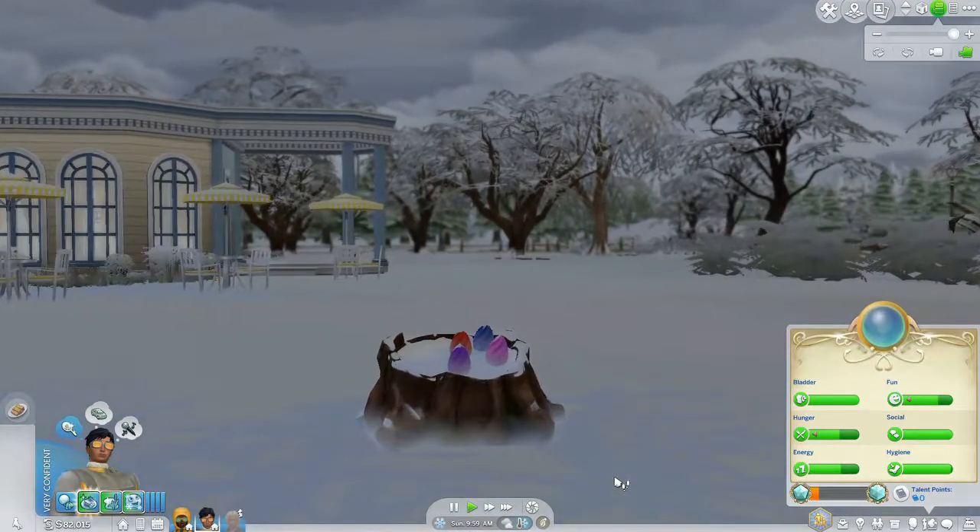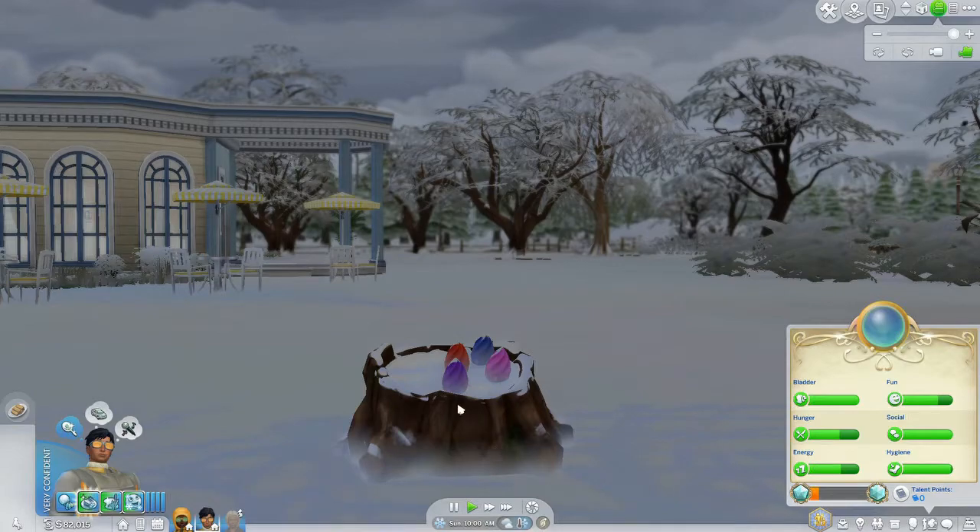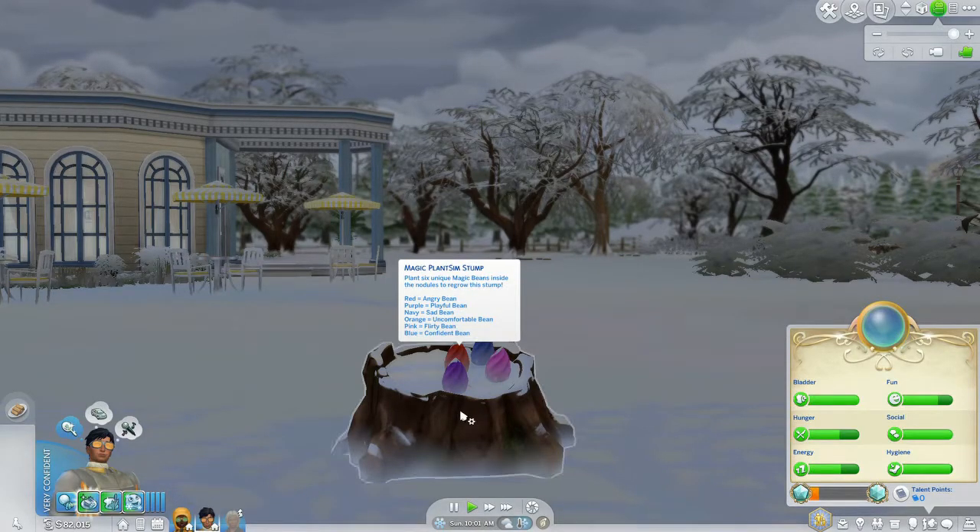I have also gotten this Plant Sim Stump — a Magic Plant Sim Stump. Plant six unique magic beans inside the nodules to regrow the stump: red, purple, navy, orange, pink, and blue. I need a couple more beans, it seems like. And I might be able to play with another new mechanic that was patched into this game after its initial release.